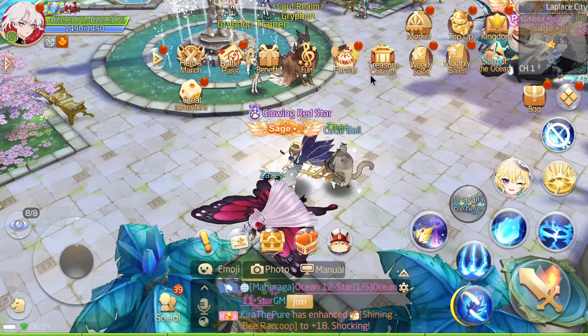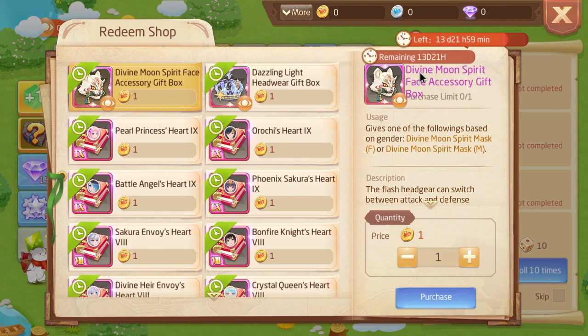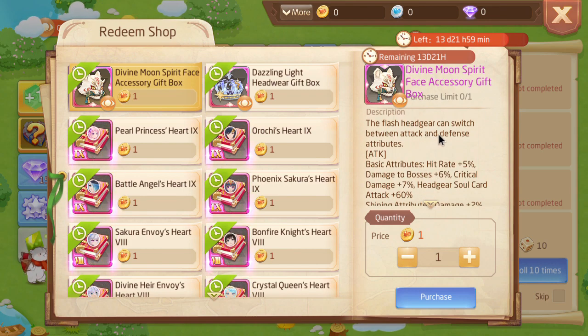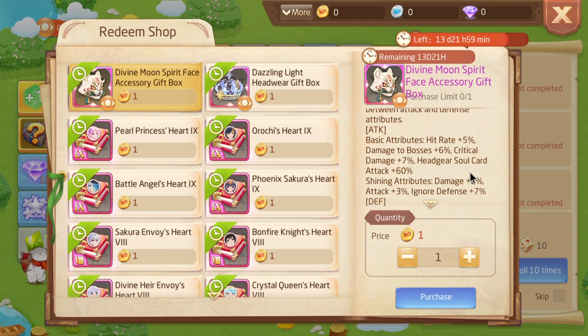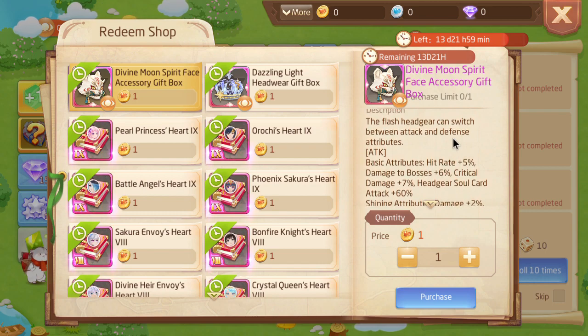So the translation from literally the very first word is just wrong. Then in the description it says 'flash headgear' — so it's already inconsistent. It says 'face accessory,' then 'flash headgear,' and then down here it says 'headgear soul card.' That's three different attempts to translate the same thing, all within the same description box.